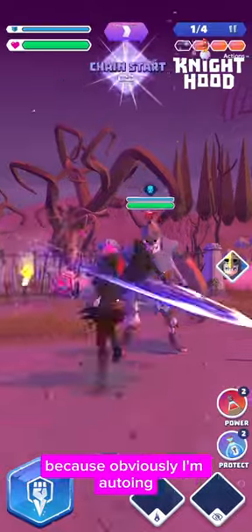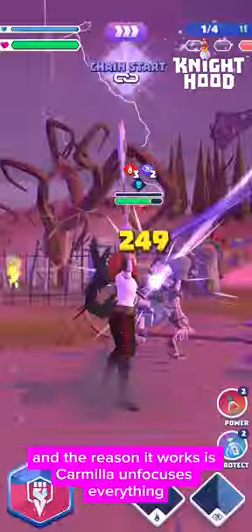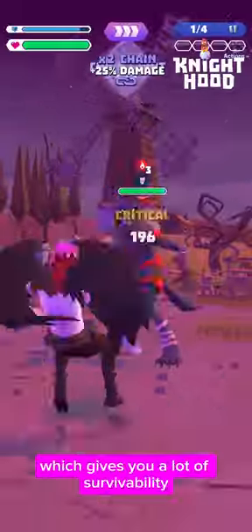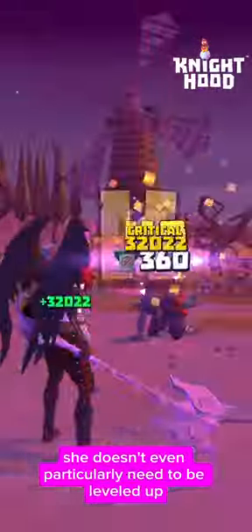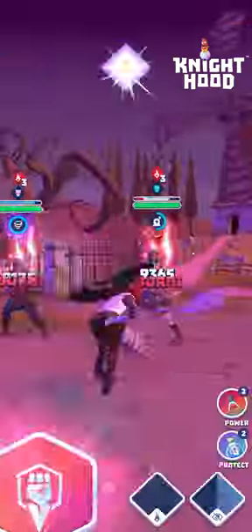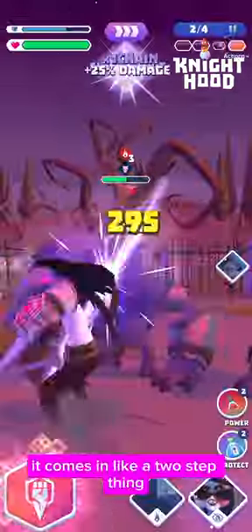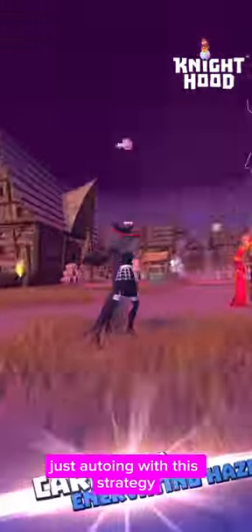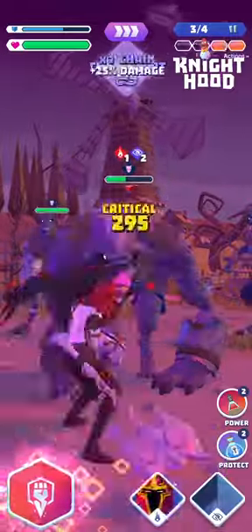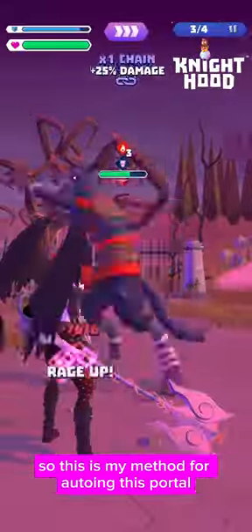I've sped the video up because obviously I'm autoing. The point of this build is to just press auto and put your phone down and forget about it. The reason it works is Carmilla unfocuses everything which gives you a lot of survivability — she heals you as well, and she doesn't even particularly need to be levelled up to land that unfocus. Because Vaudrey only deals small damage but then the burn deals quite a lot of damage, it comes in like a two-step thing, so it does give the enemies plenty of chance to transform before it knocks them out. And if you watch to the end of this clip, autoing with this strategy I managed to clear the whole portal and let every single enemy transform for maximum points. So this is my method for autoing this portal.